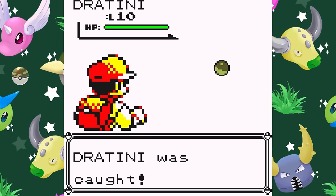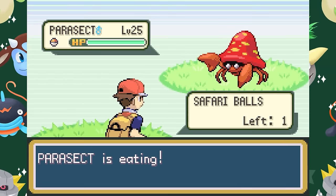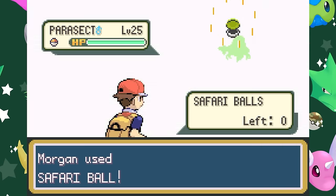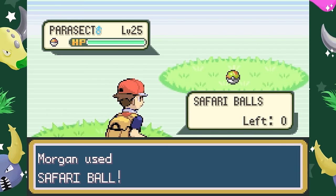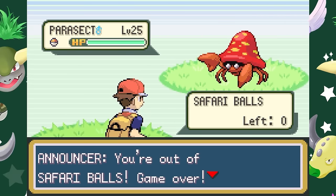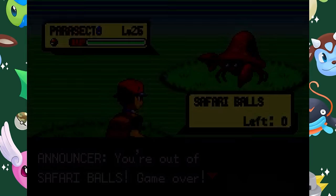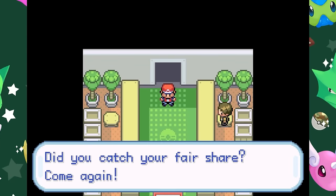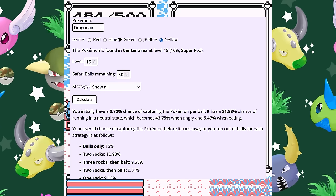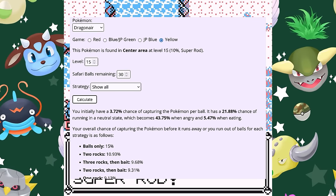After throwing a rock or bait, the Pokémon gets a chance to react, and an angry Dragonair has a more than 50% chance of simply running away. Meanwhile, throwing bait will make it 4 times less likely to run but also much less likely to capture, and if you run out of your 30 Safari Balls the Safari game is over. For this reason, it's a good idea to always have the maximum amount of Safari Balls at all times. There's a Gen 1 Safari Zone catch rate calculator on Cape of Dragonflies that will tell you the best method for the Pokémon you're encountering, and in almost all cases the best answer is just throwing Safari Balls.